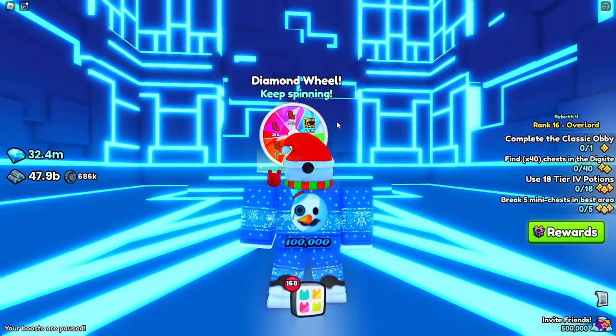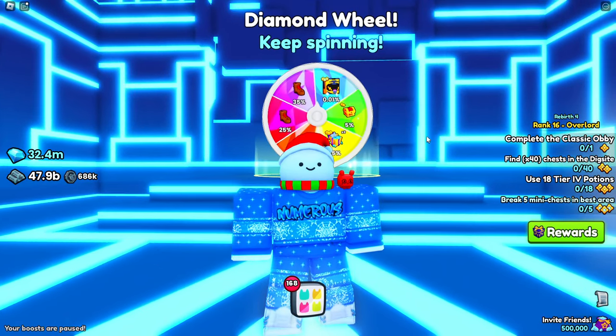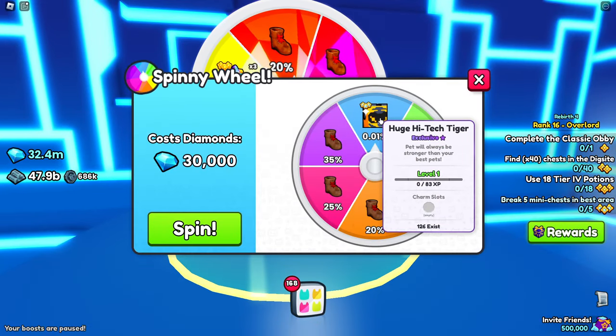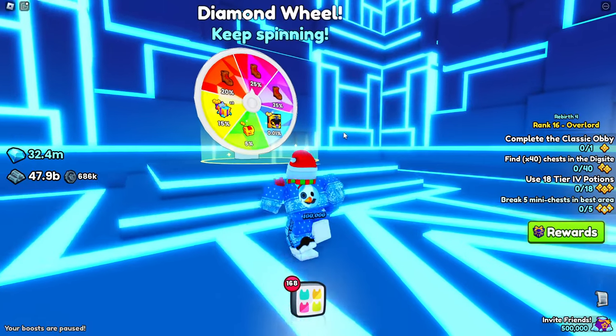This is a very simple game mode — literally spin the wheel. However, be careful because some gamble addiction could be bad in this mode. Inside of the wheel is a huge high-tech tiger that you can obtain by spinning the wheel, which costs 30,000 diamonds.